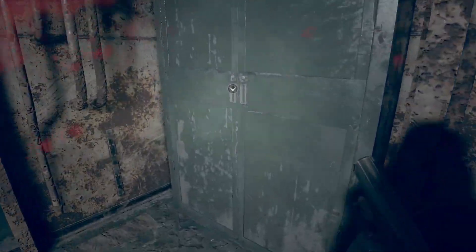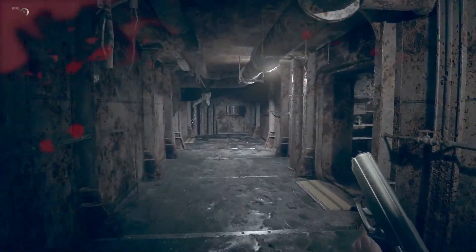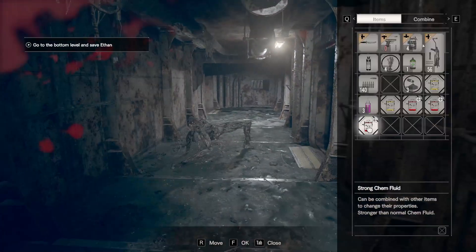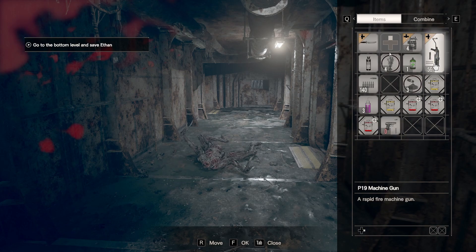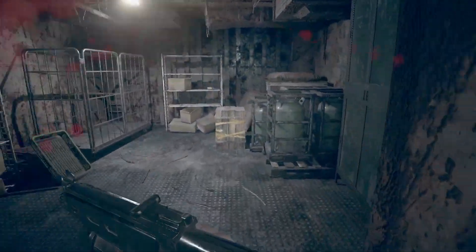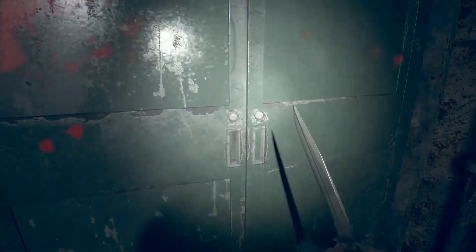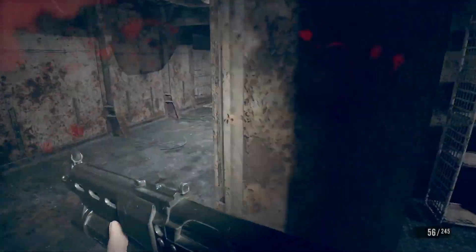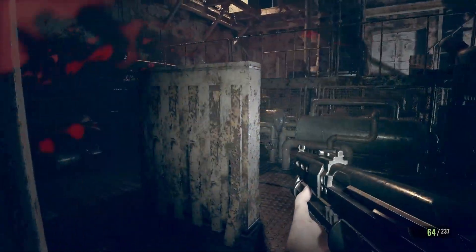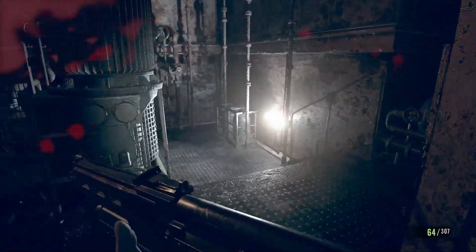So we're doing this whole area. Remote bombs — I should use them. Pistol ammo — if I have any pistol ammo left over, I'll give it to Ethan. If we play as Ethan again — I'm assuming we will. The big room, right? Is it this big room? A lot of machine gun ammo — what are we going to fight at the end of this?